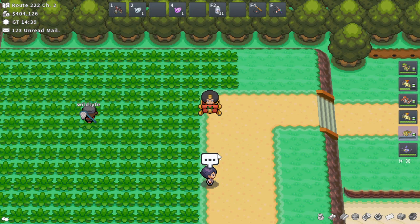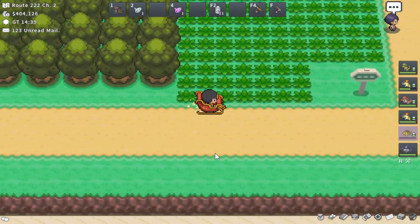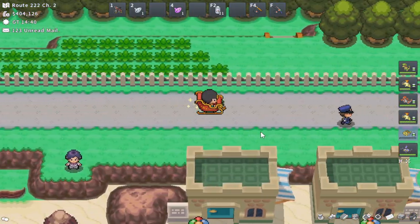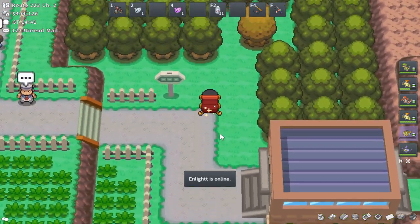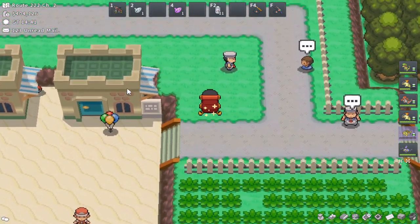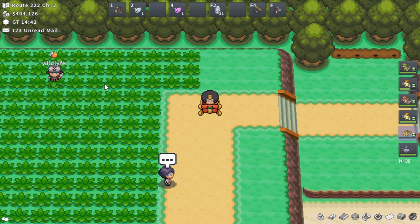My notes tell me that Alpha Eevee is also available on Route 222 in Sinnoh, right next to the Meowth spot. I'm not quite sure how accurate this is, so if you want to double check, please let me know. Route 222 isn't too big so they should be pretty close in proximity. Alpha Eevee should be on Route 222 in Sinnoh alongside Alpha Meowth, though I'd be a little surprised if they were on the same route.